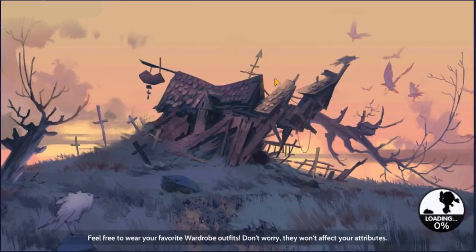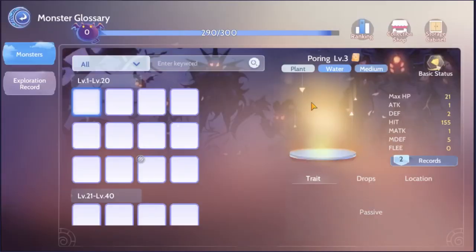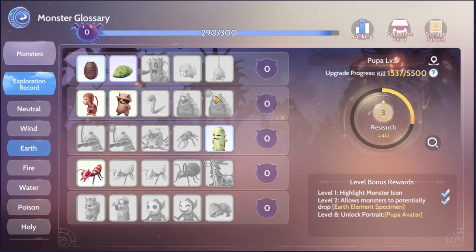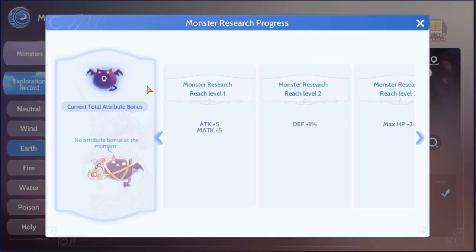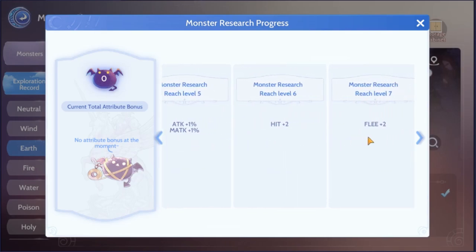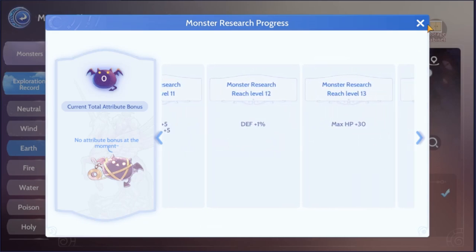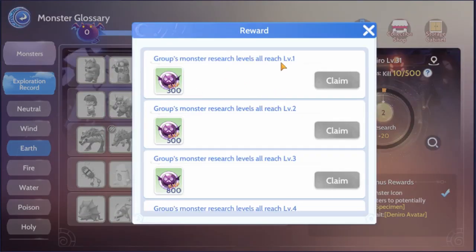Now let's get into the final tips and tricks — number 5. The game has many different contents for you to enjoy and utilize. When you are pretty much done with all your quests or you just want to keep your game on autopilot, the best thing for you to do is the monster research hunt. In your monster glossary, you can find the exploration records tab that shows you all the current monsters in game and the number of kills you got for each one. If you hit the number goal for each monster, you'll receive research points added to your total progress. At different monster research levels, you can get additional stat boosts to help make yourself stronger. You can gain research points faster by completing entire rows.